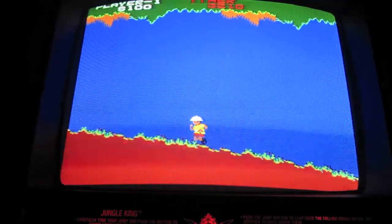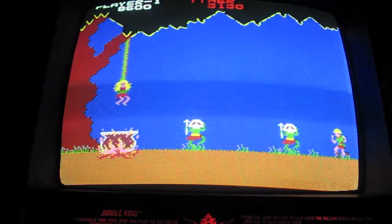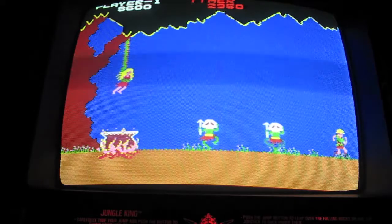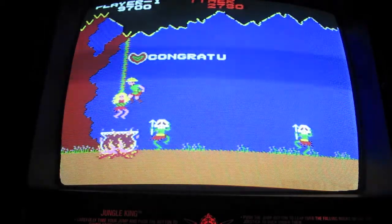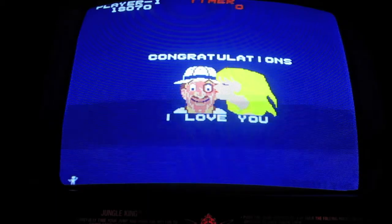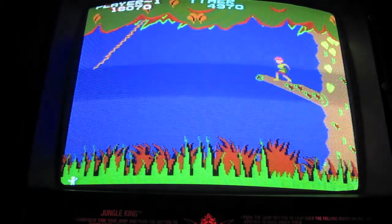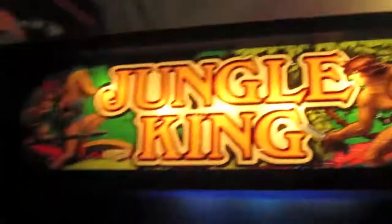We've cleared the boulder level and the next level is the final level - hard to believe the game is this short. Now we need to rescue the girl. You let the guys come together and spread apart, then jump in between and jump to the girl - and there you go. That's basically the whole game. It just repeats and gets harder each time. You get a congratulations scene where the girl actually kisses the little guy. Then the color palette starts changing from level to level to let you know you're on a harder level. That's jungle king, also known as jungle hunt - really the same game, just different character sprites.